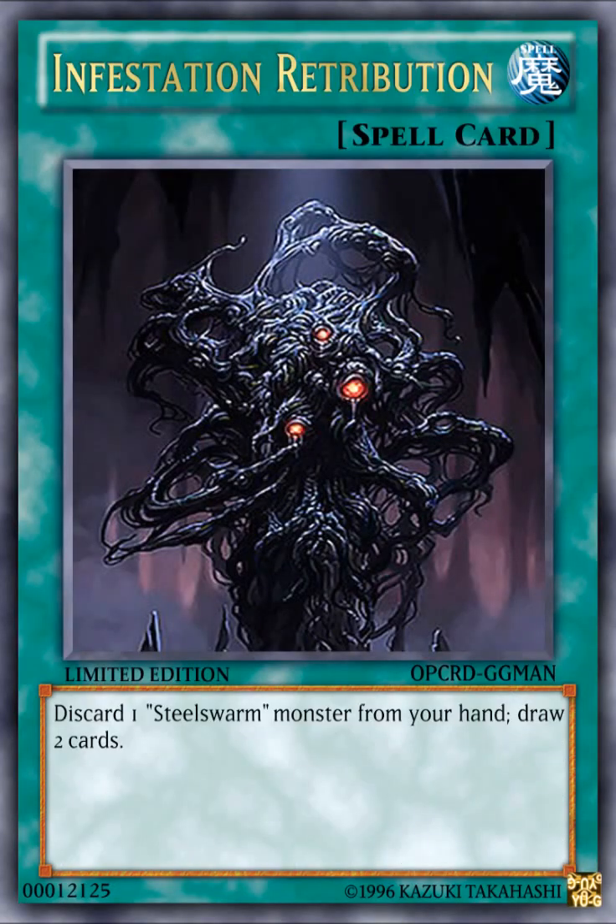Next card is Infestation Retribution. It's a normal spell card that reads: discard one Steel Swarm monster from your hand, then draw two cards. So this is their discard-one-draw-two spell. You can discard a high-level Steel Swarm monster if you plan to special summon it later with a trap card, Monster Reborn, Soul Charge, or whatever — then next turn special summon it, tribute it to summon your high-level Steel Swarm monster to gain its effect. It's a really good card, but it's just a simple normal spell with only this one effect.